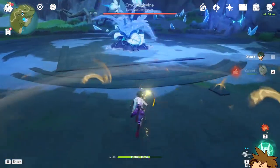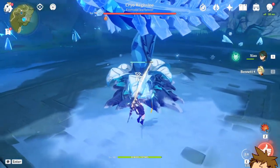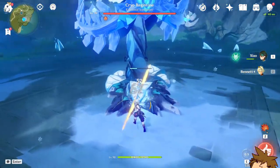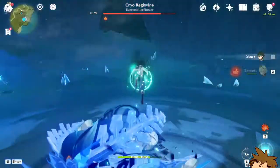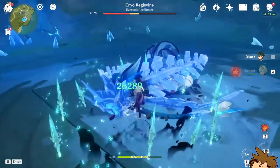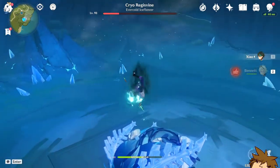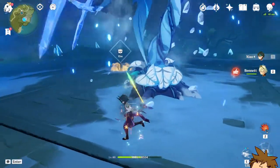Here we go with the Primordial Jade Winged Spear. Let's get straight into it — boom, one more time, dodge that, and one last slash. The nice thing about this build is you will crit almost always. Let's wait a few seconds to get his full stacks, because he's going to kill this opponent — 28,000, 30,000!